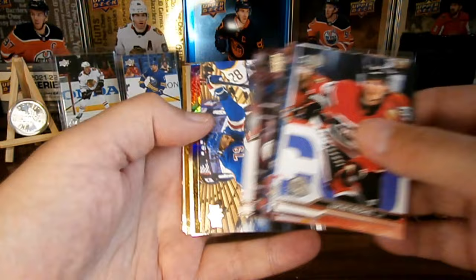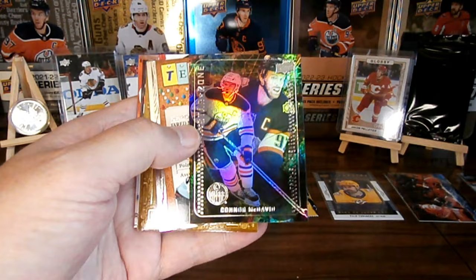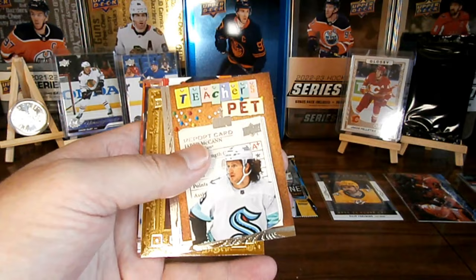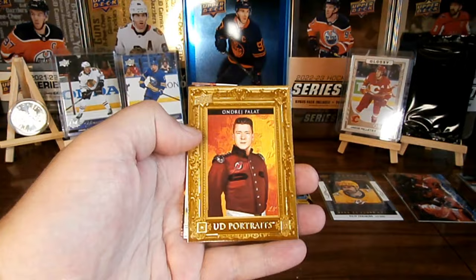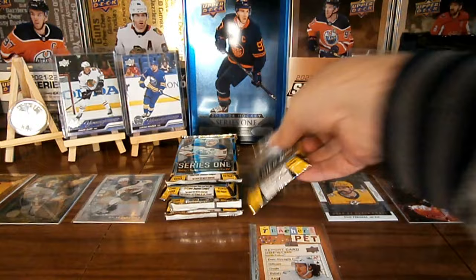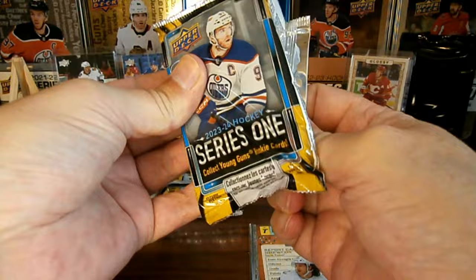Got some base over here. Look at that — we got a Connor McDavid Starzone, that's nice. We got a Teacher's Pet Jared McCann, nice. We've got a portrait — I kind of like these, kind of growing on me. Next pack — I don't know what these glossies are, but I've never seen them before, that's different.